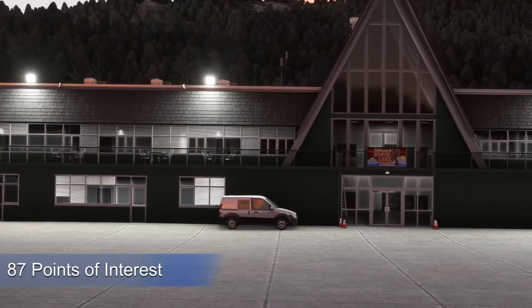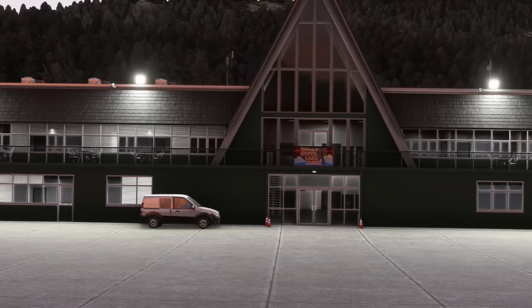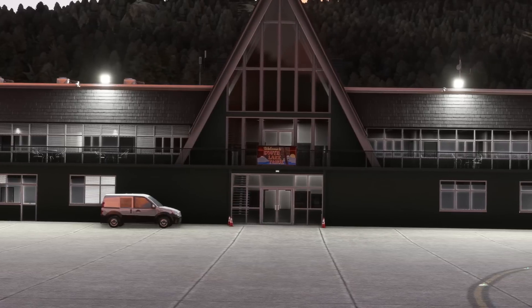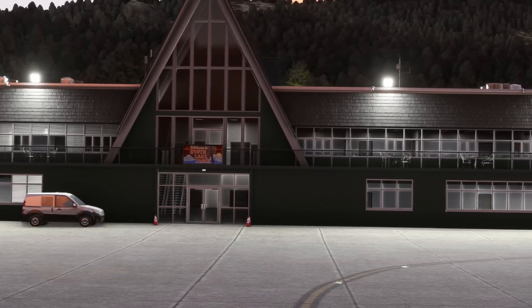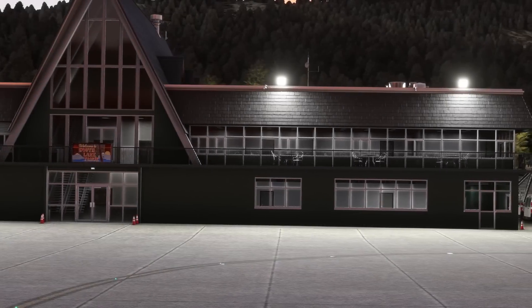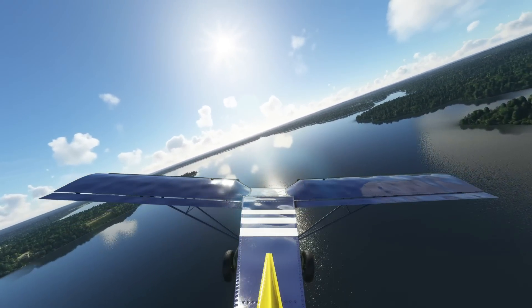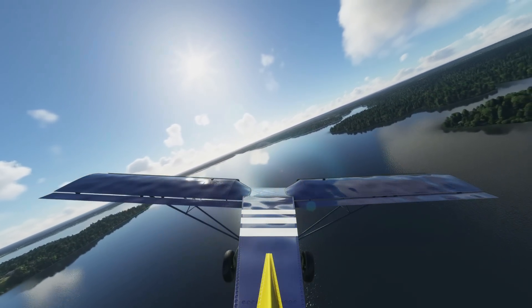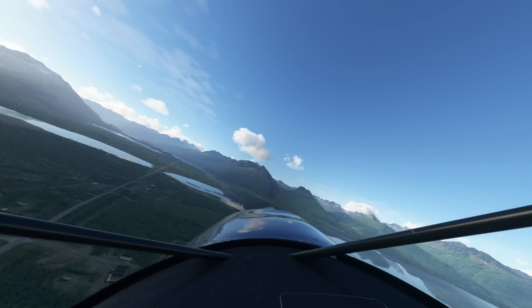4 Handcrafted Airports — not bad at all if you take a good look: Catalina Airport, Valdez, Lake Tahoe Airport, and Block Island. However, there's one thing that confuses me — Catalina and Block Island airports are already available on third-party developer stores, so it's not really sure why Asobo addressed this. Another thing to note would be the landmarks packed from third-parties, for example Seattle Landmarks and Washington Landmarks. Would they conflict with this world update? That's something to note.